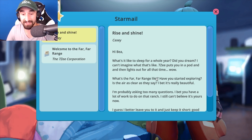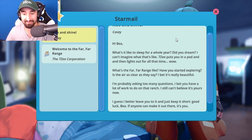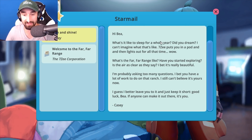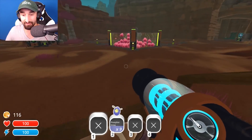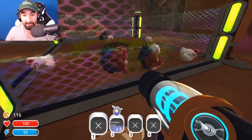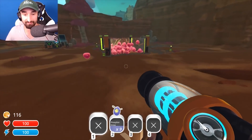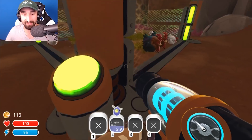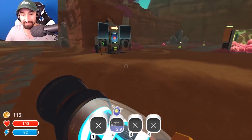We got a star mail too. Rise and shine. Hi Bea, what it's like to sleep for a whole year? Did you dream? 7Z put you in a pod and then lights out for all that time. What's the far, far range like? Have you started exploring? Is the air as clear as they say? I bet it's really beautiful. Good luck Bea — if anyone can make it out there, it's you. Well, let's sleep until the morning. Rise and shine — let's get to it. Oh no, they're trying to stage a coup — they're trying to hop on over there. All of our chickens are big now. Well, this is good news — we can start feeding them to these guys soon.